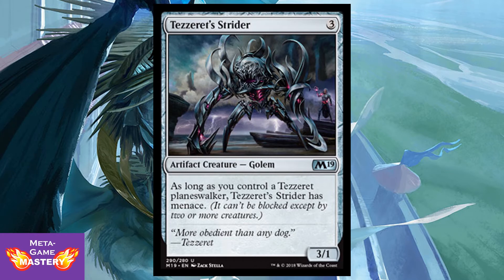Tezzeret's Strider is 3 colorless mana for a 3/1 artifact golem. As long as you control a Tezzeret Planeswalker, Tezzeret's Strider has menace. This one's just not good.